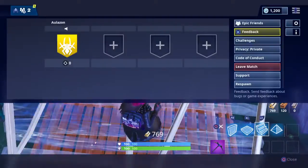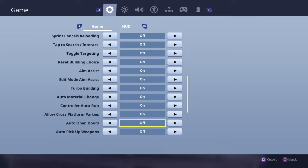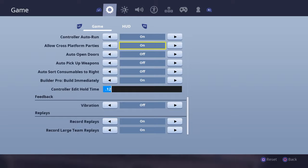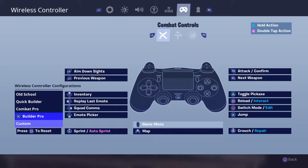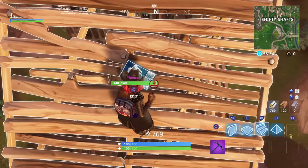In settings, turn on turbo building. You're going to have to put build on pro — build immediately — so you won't be able to do this on combat pro or quick builder because build pro has everything you need.